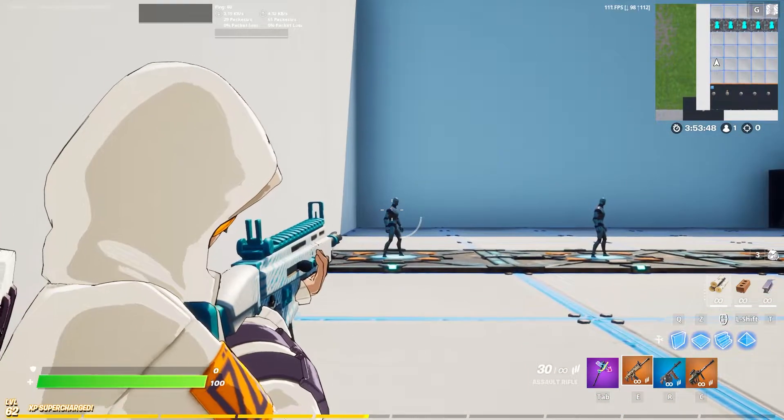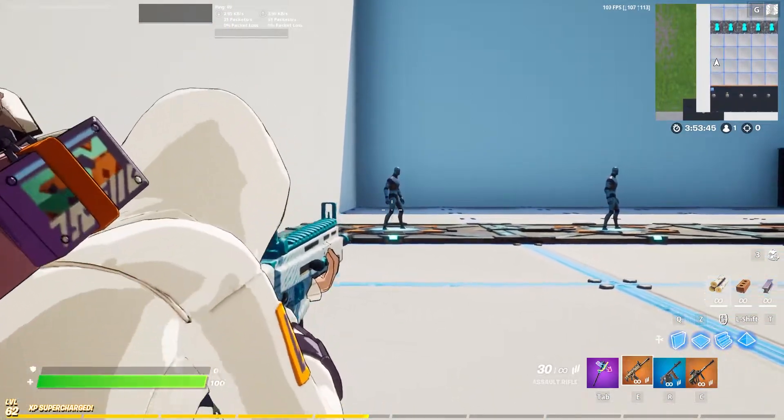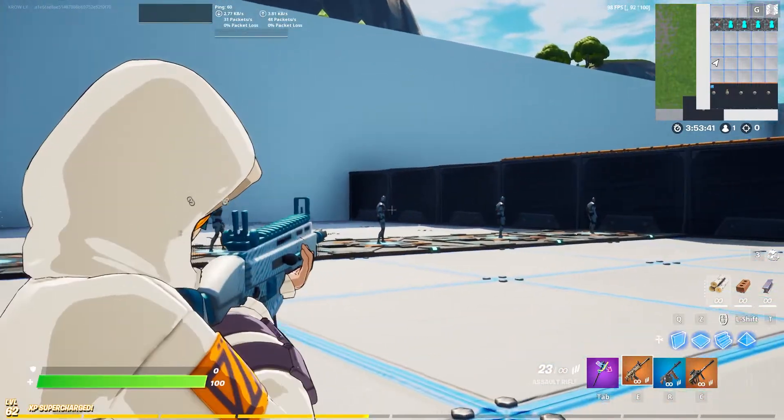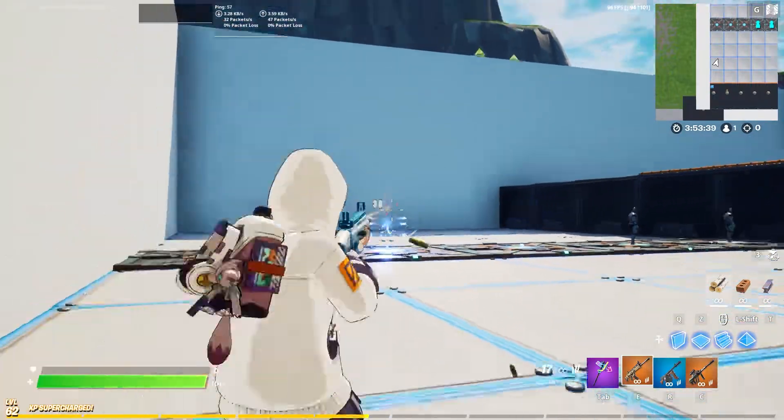Quick ADS — walking forward, walking back, crouching, walking forward, walking back. Not bad, looks really dope. Loving the hoodie, looks so good.